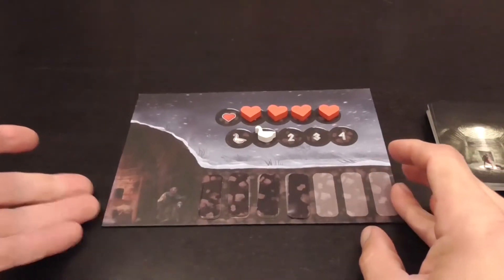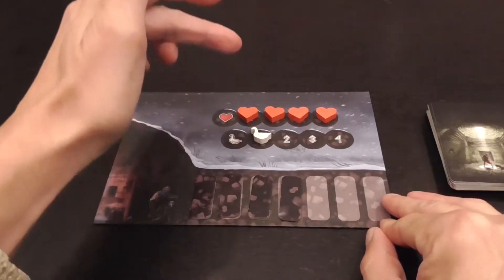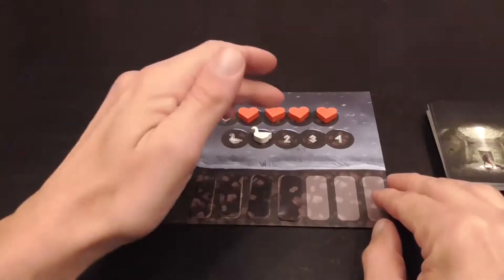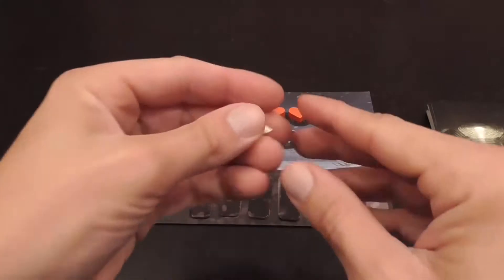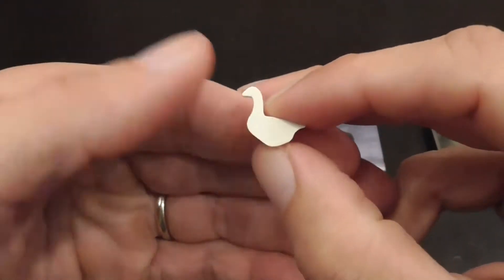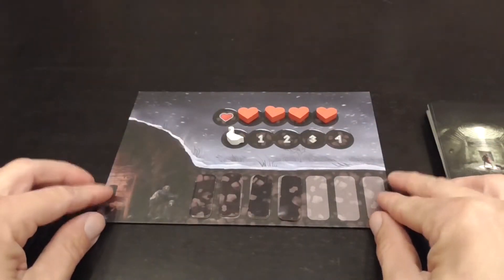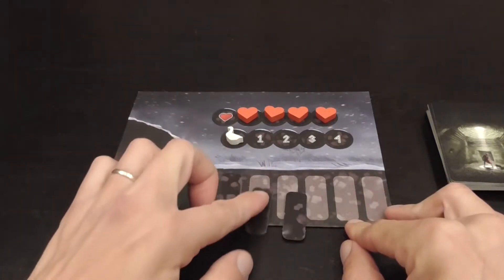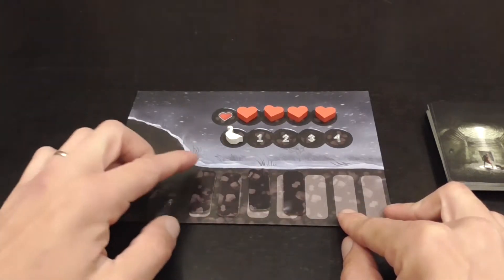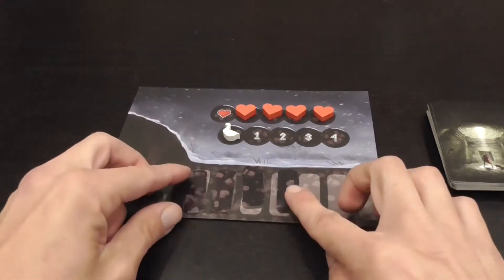The game comes with a small board — it's double-sided. This is the side you use in the solitaire version. Here you have slots where you place tokens representing how much energy, how much life you have. If you have zero lives on the board, you lose the game. There's an area where you place a duck token at the beginning of the game, and you may collect more ducks later on — a duck, or a goose, or an albino hawk, I don't know, I'm not an avian biologist. There are also slots where you place tokens representing the dirt and rocks you must clear to get out. You play cards to remove these tokens, and if you remove them all before you die, you win the game.